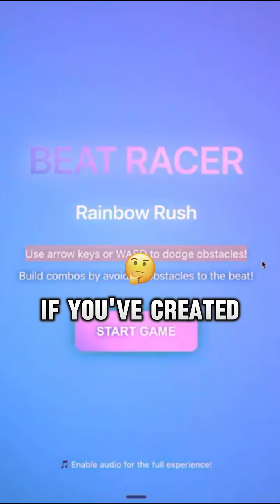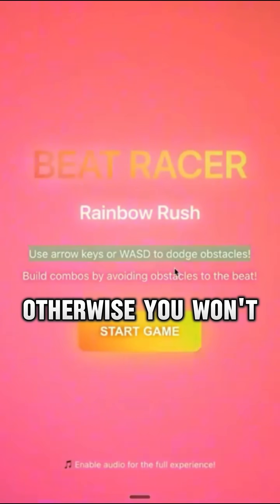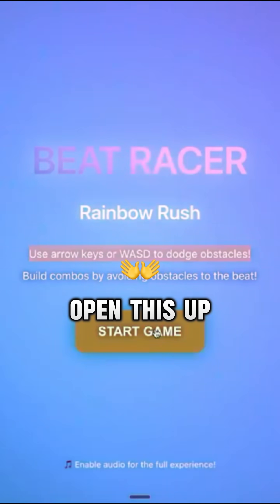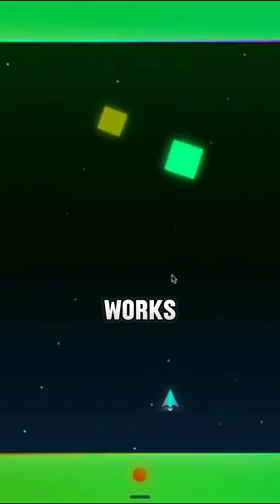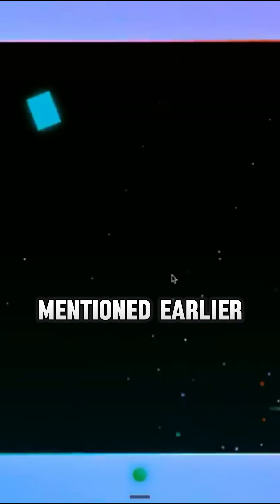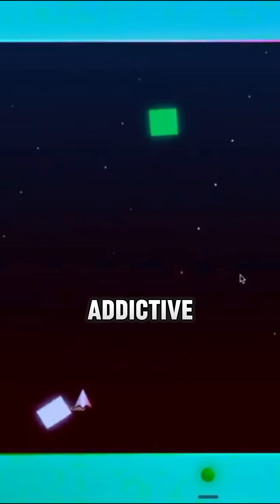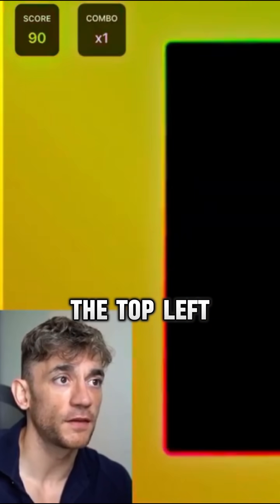Bear in mind, if you've created a game, you want to take note of the instructions before you start playing, otherwise you won't know how to play it. If we open this up and click start game, you can see it actually works — it's got sound effects, we're using the keyboard shortcuts mentioned earlier, and we're just flying through. That game is better than something from the 80s or 90s, and we just coded it in one single prompt. You've also got the score in the top left and the high score on the top right.